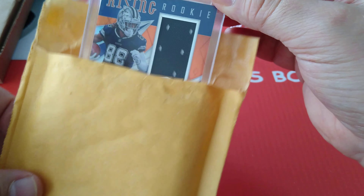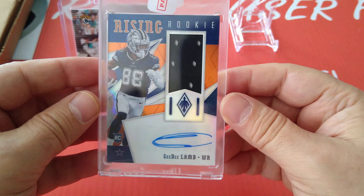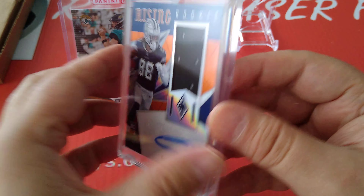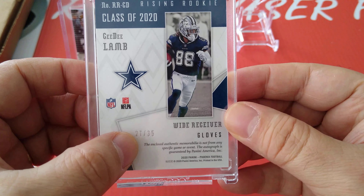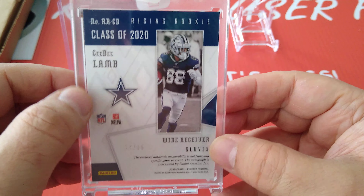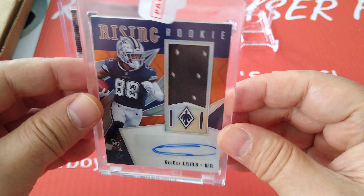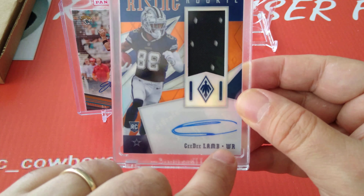One more to go — are you ready? Rising Rookie — boom! CeeDee Lamb, baby, for the PC! From Phoenix, rookie card, Rising Rookie. This is a glove relic and it is low numbered — look at that, 27 of 35! Wide receiver gloves for CeeDee Lamb, class of 2020. Beautiful card, immaculate — if I'm gonna grade this it's gotta be a 10.